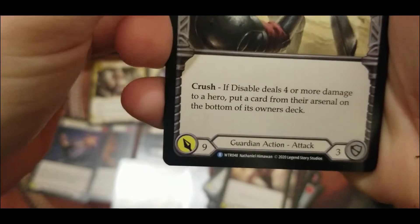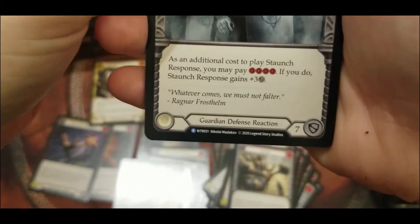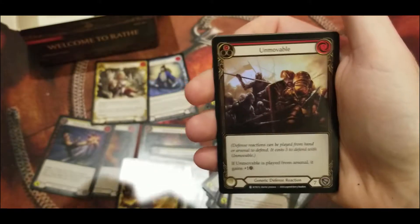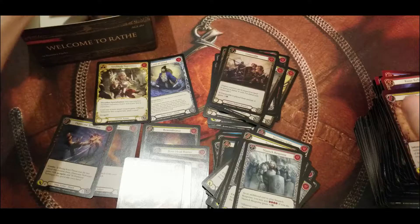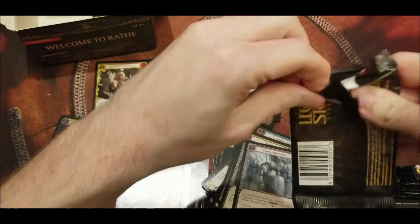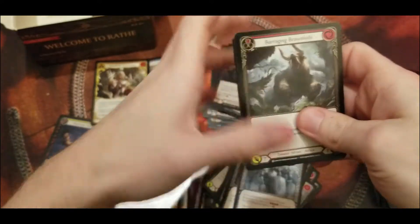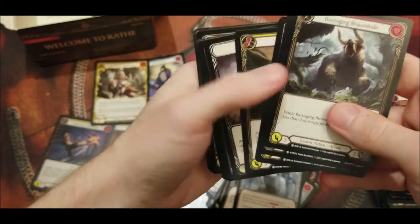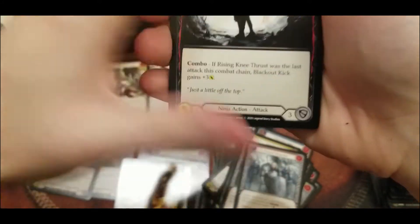Am I actually going to pull eight super rares in a box? That is not supposed to happen. First rare, another rare Staunch Response, foil common Unmovable. We've got three foil equipments and seven super rares. Coming to the last few packs — I don't think we can pull anything else good, we already pulled our two majestics for the box, and the odds of pulling another one is very unlikely.